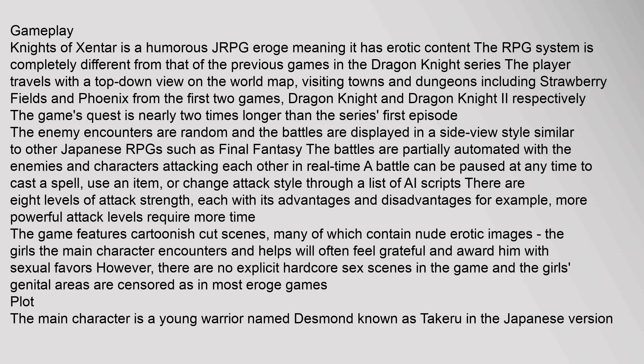Knights of Zentar is a humorous JRPG eroge, meaning it has erotic content. The RPG system is completely different from that of the previous games in the Dragon Knight series. The player travels with a top-down view on the world map, visiting towns and dungeons including Strawberry Fields and Phoenix from the first two games, Dragon Knight and Dragon Knight 2 respectively. The game's quest is nearly two times longer than the series' first episode. Enemy encounters are random and battles are displayed in a side-view style similar to other Japanese RPGs such as Final Fantasy. Battles are partially automated, with enemies and characters attacking each other in real time; a battle can be paused at any time to cast a spell, use an item, or change attack style through a list of AI scripts.